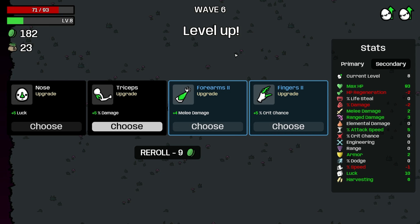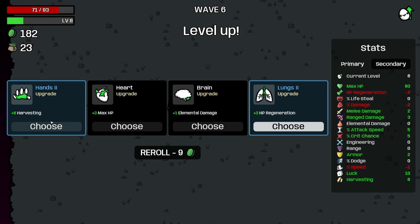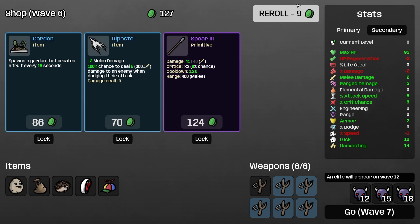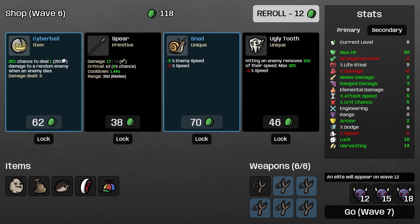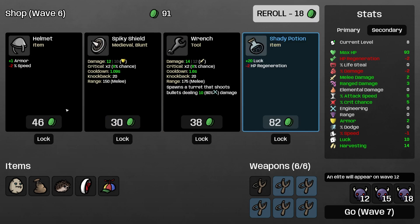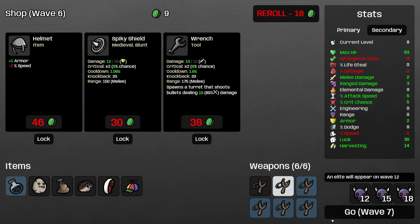182 on wave six — I feel like we could have done better there. Crit damage, take the harvesting. Another slingshot. The spear is pretty nice, but we're not going to take it. Nothing here for us, roll. Nothing here either. Spiky shield's kind of fun — we'll take the luck and we'll go.